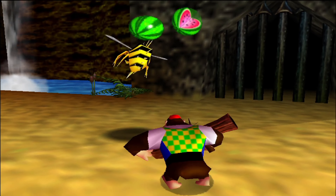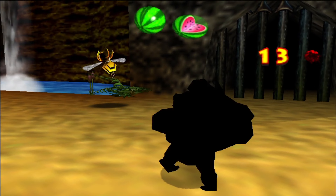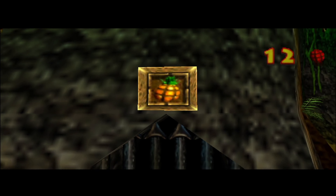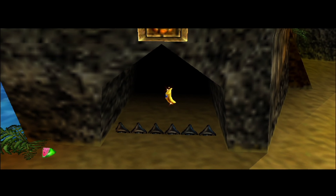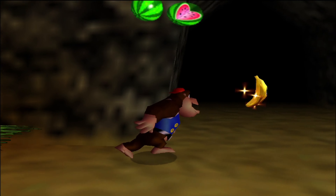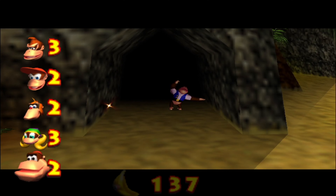This one we were already able to obtain before we went into World 5, to be honest, but I simply forgot. But that does not matter, we can still pick it up now. Chunky's gate banana, you might say. Each Kong actually has a gate banana — Chunky as well.